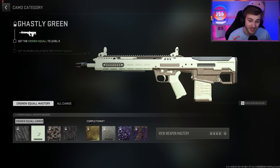What is not mid though is the Ghastly Green. We're getting another solid color camo here and it kind of looks like mint chocolate chip almost. I don't know if that's just a secondary color here on the Cronin Squall, but just the Ghastly Green as a full primary is actually a pretty decent camo. And to get it, we need to get 15 double kills with it.